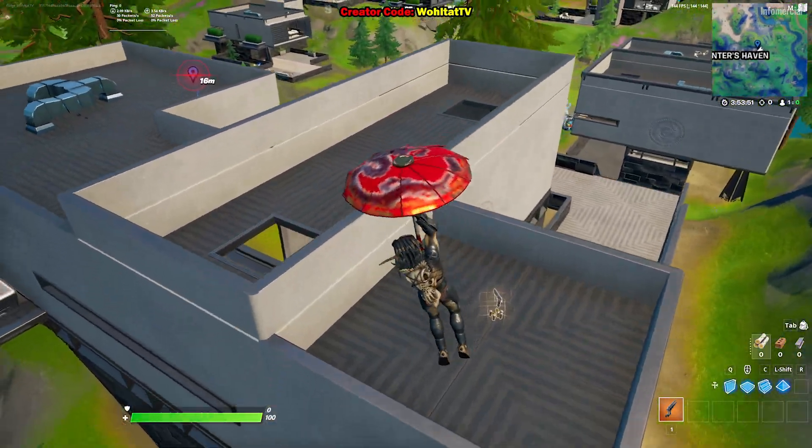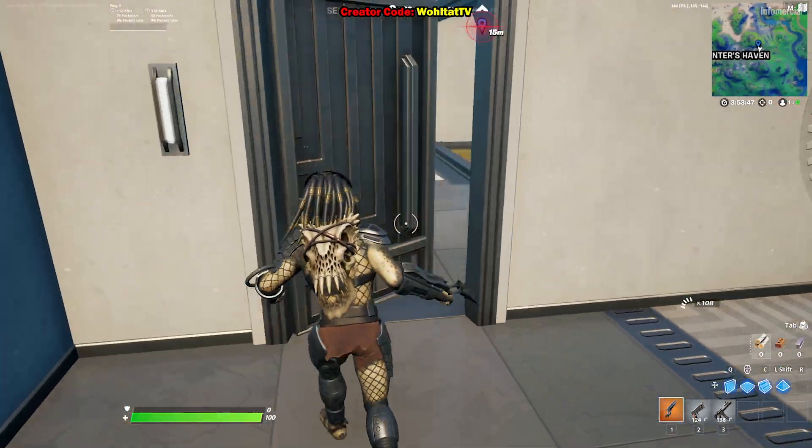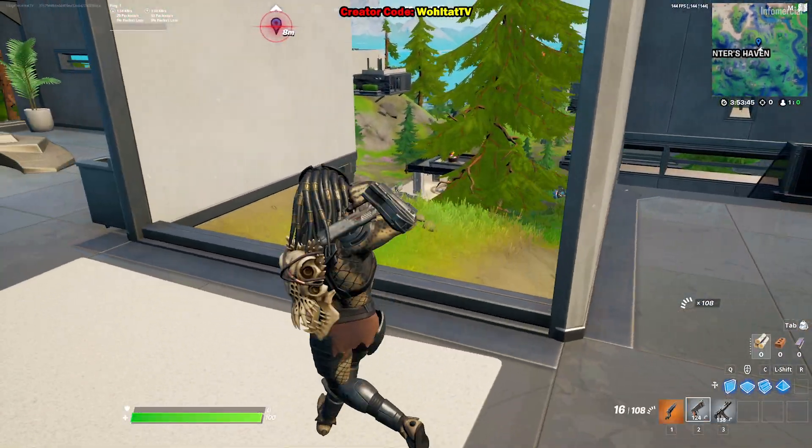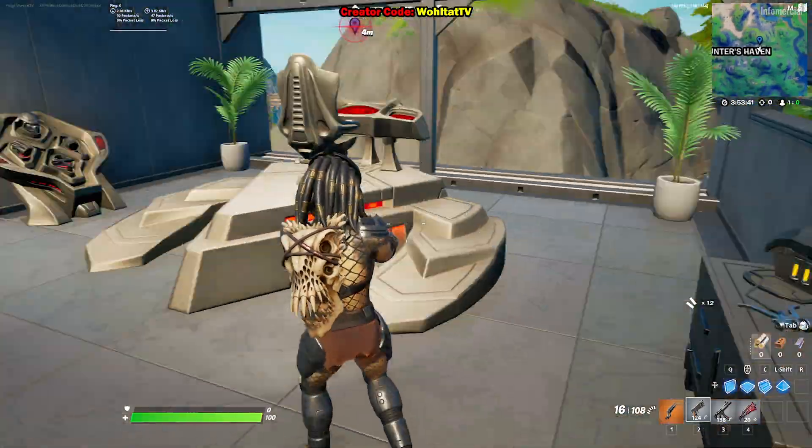The top right apartment is the place where this guy is living, if he's not out in the jungle where people can get free skins.